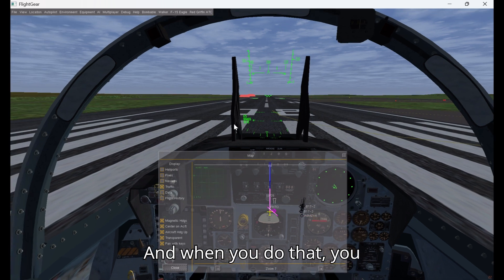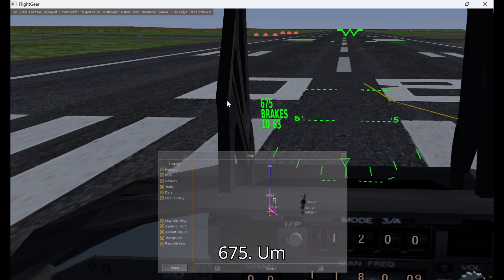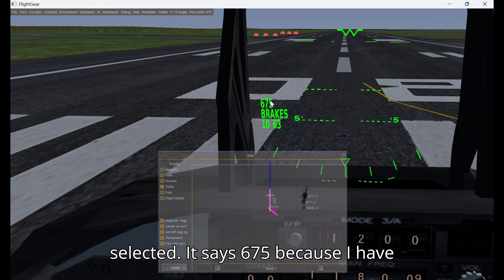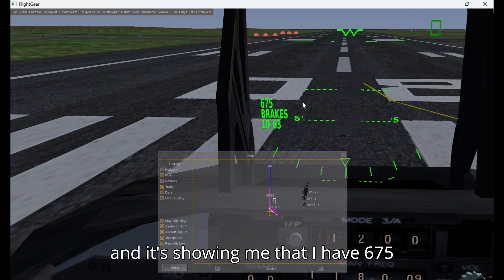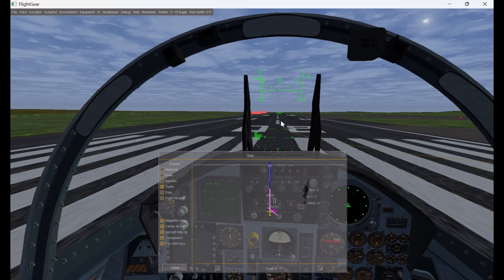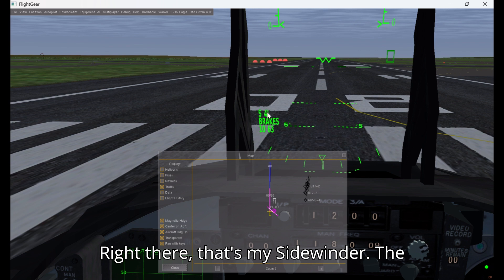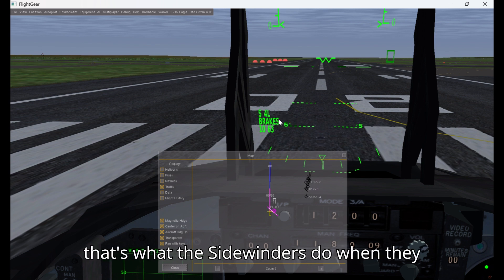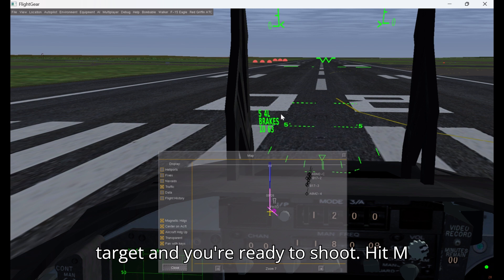When you do that, you'll see in the lower left corner of the HUD it says 675. If it shows a number like that, you know that you have Master Arm on, because this shows you the weapons currently selected. It says 675 because I have the gun selected right now — the cannon — and it's showing that I have 675 rounds of ammo left. If I want to select different weapons I can hit Insert. That's my Sidewinder — the 4 shows you have 4 left. You'll hear a buzzing because that's what the Sidewinders do when they are selected. You will hear a louder buzzing in a different tone whenever you've locked onto the target and you're ready to shoot.